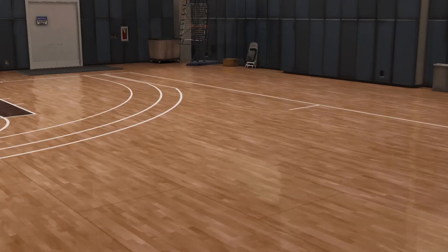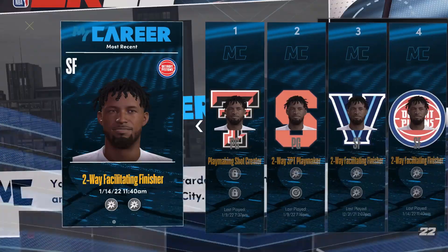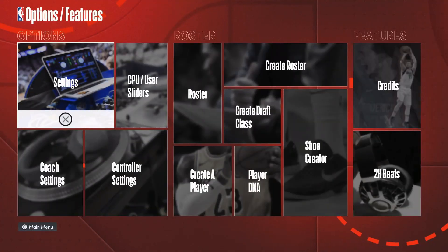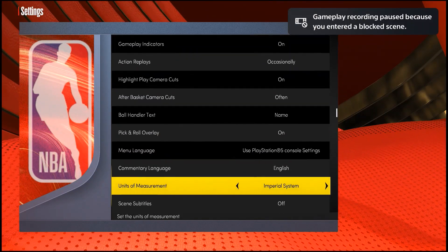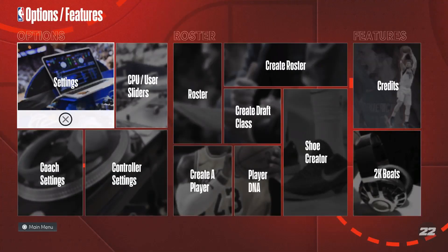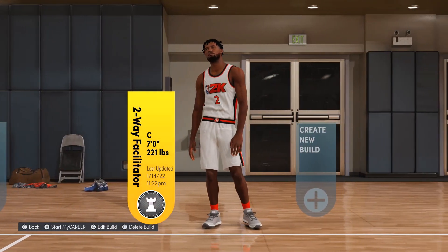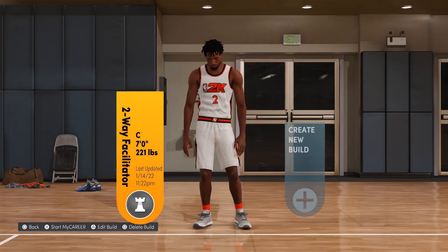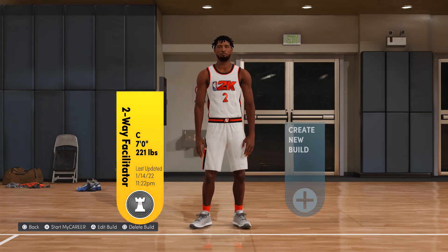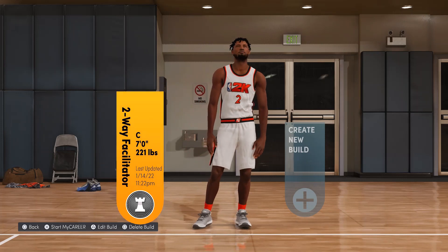I'm going to show you the seven-foot display. Go back to edit, back out, go to features, then settings, scroll back down, and make it the imperial system. Go back to MyCareer and go to your MyPlayer slot. Go back to the build you just made and look — it says seven foot right here. That's the glitch: I got 6-11 stats but it says seven foot. I might be late on this but I hope you enjoyed the video. Please like, comment, share, and subscribe. I'm out. Thank you.